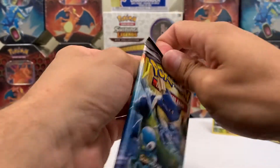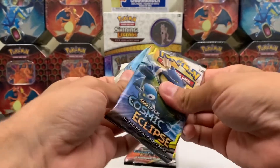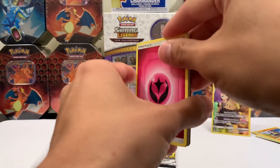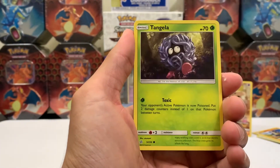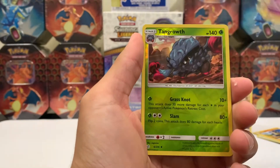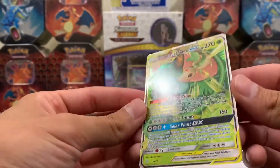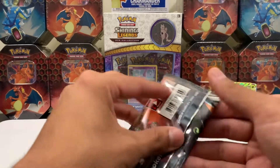Let's go next pack — I need some tips! Y'all need to give me tips in the comments on how to open these better, because what is going on? Araquanid, Dark Tricks, Tangela, Duskull, Temple, Piplup, Cosmog, and a Reverse Tangrowth. And then for the last card — ooh! Venusaur and Snivy GX! This is nice, but I don't think it's going to help us win. I'll take it though.